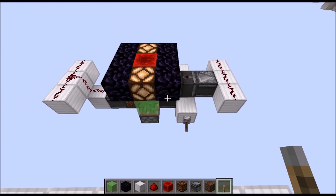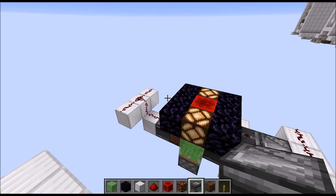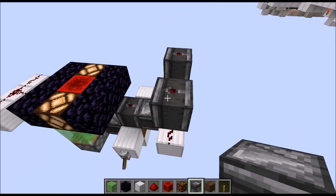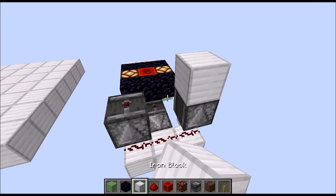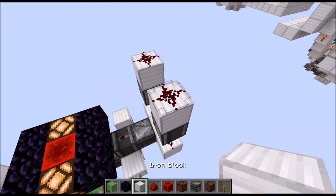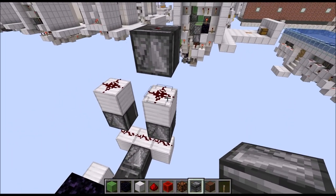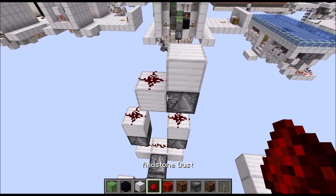Now it's time to start building the two sides, and they are pretty much the same — just mirrors. Starting on the right side with two observers on top of those two redstone wires, put blocks on top with redstone dust on top. Then on one side we need an observer on top of this redstone wire, a block on top and towards the middle, with some redstone dust on top.